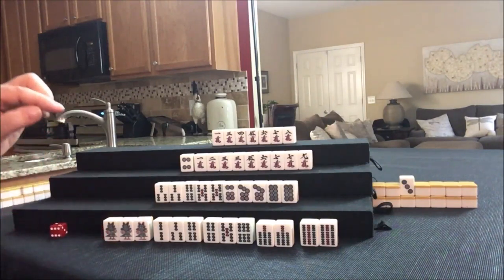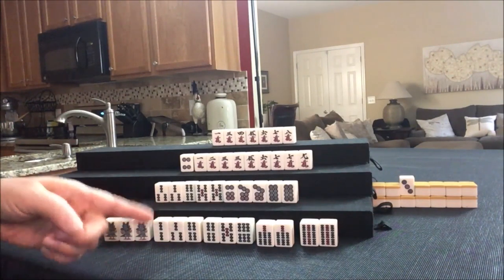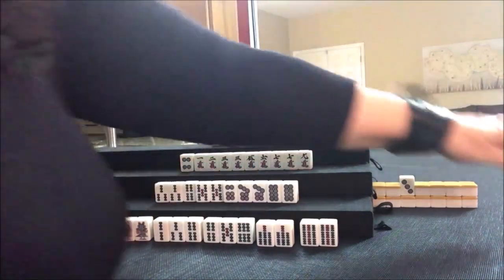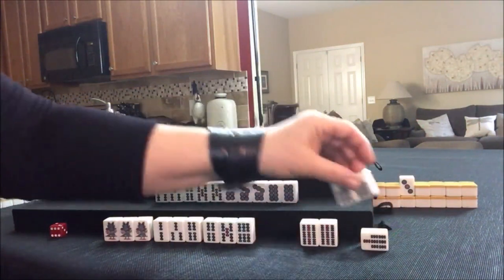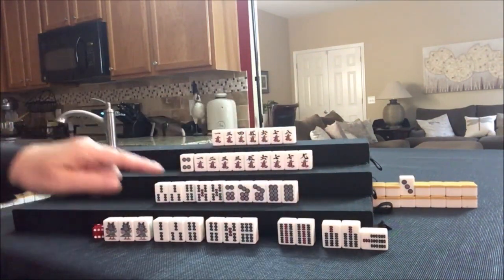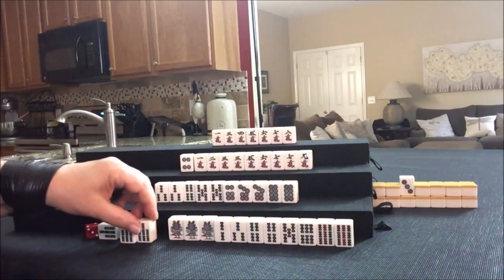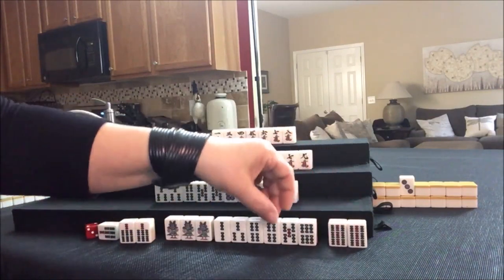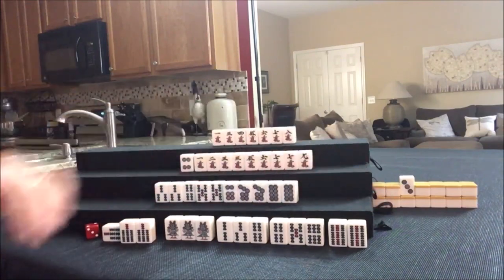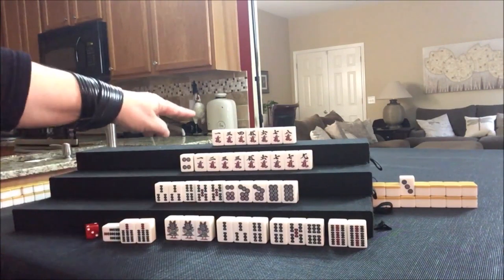We're just going to declare Ron. Chinitsu is five Han — that's Mangan. That's Mangan. I could have gotten one more Han if I had Riichi'd and qualified for Ura Dora. That was a mistake. Ron from this player up here. Pair, pair, Chi, Chi, Pone, Pone — Chinitsu, one full suit. That's Mangan, five Han. This player pays for the whole table.